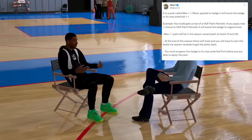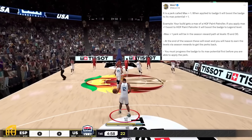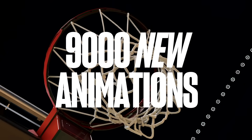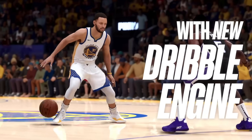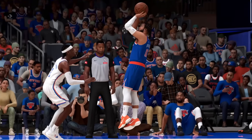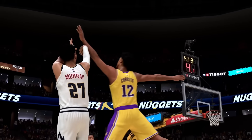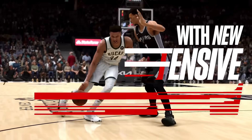At the end of the season, these perks will reset and you'll have to re-earn the levels via the season's reward path to get them back. You must also progress the badge to its max potential first before applying the perk. There will be two Max Plus One perks available — one at level 15 and one at level 30 — so you can push two maxed badges up to the next level. But you will lose them at the end of each season.